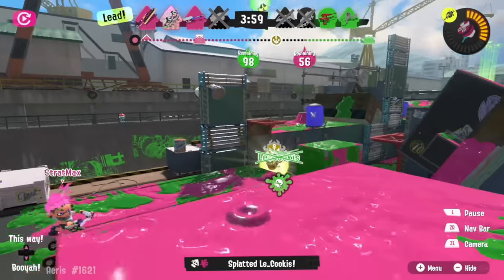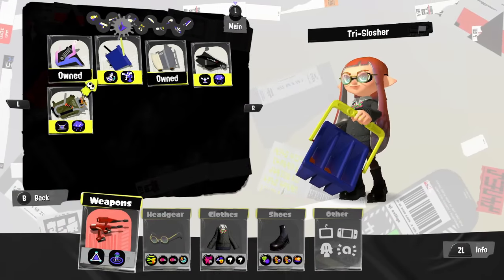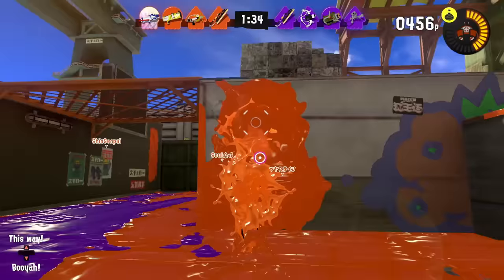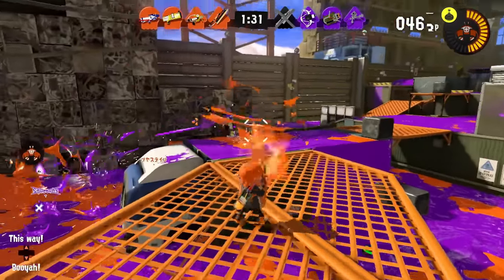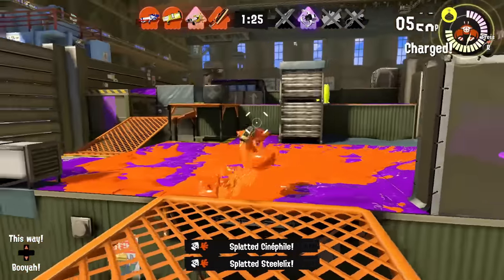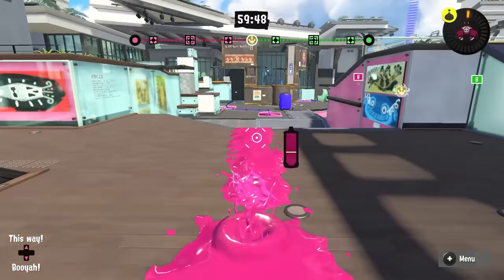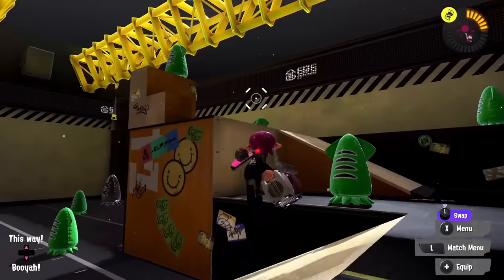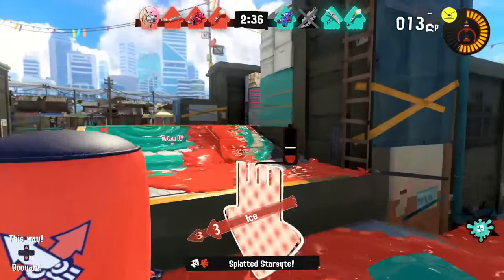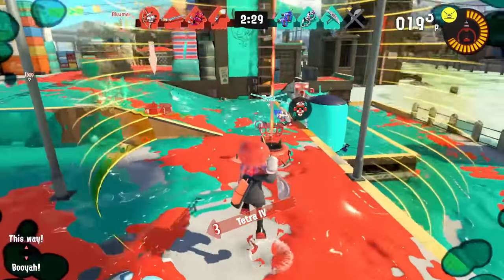Frontlines, like most roles in this game, have a huge variety in terms of options. Some mobility-style picks include a lot of the dualies. If you want more options or bigger hitboxes, you can play sloshers or blasters, and if you want more adaptable general ones, there are the shooters. For subs and specials, frontlines generally aren't too picky, but things like bombs can help for creating openings, or aggressive specials like the Trizooka or the Zipcaster to apply even more pressure. Generally though, if you want to play this role you have to be okay taking risks - you'll be close to people, taking fights, and going to the most risky positions. It's a valuable but difficult job.